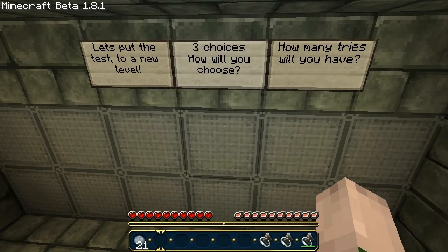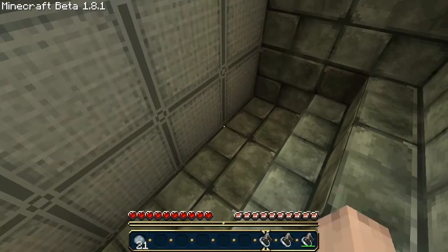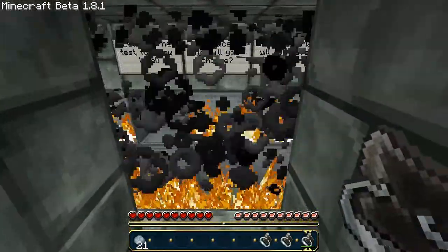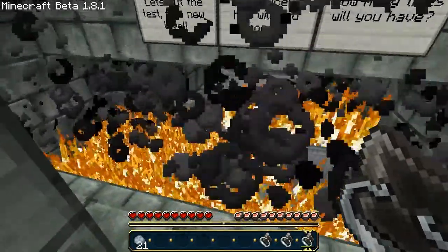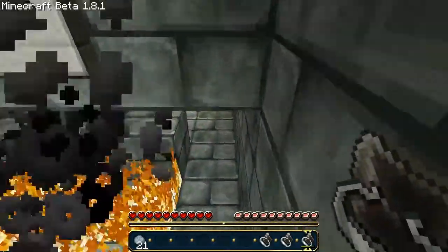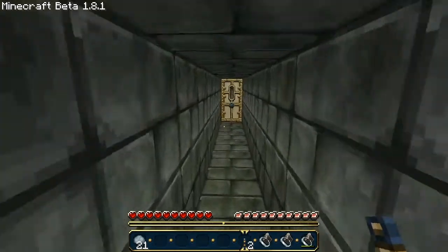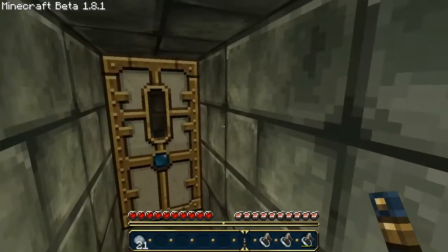Let's put the test to a new level again. Three choices — how will you choose? How many tries will you have? Random music. Checkpoint — unlock the two doors. Okay, I'll get this one and this one.